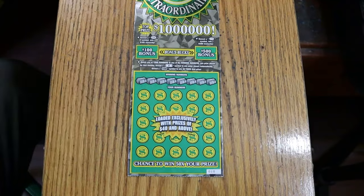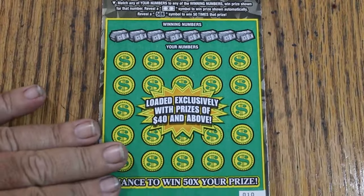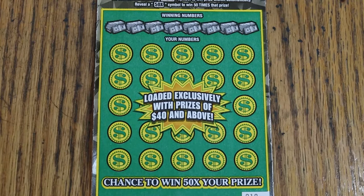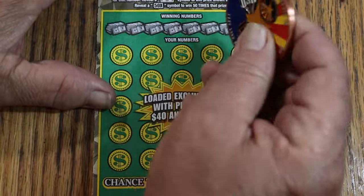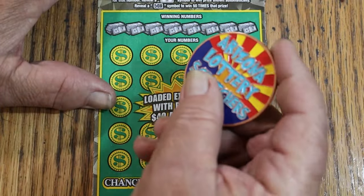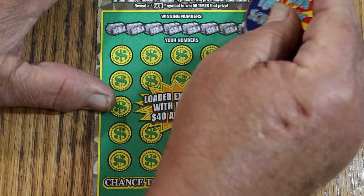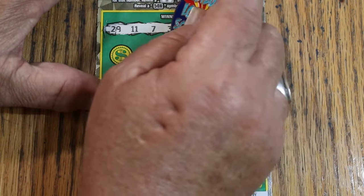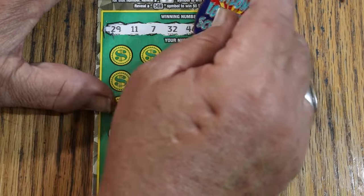I'm going to get set up here. I'll do the bonuses last, as per my usual way of doing things. Looks good — centered. It's a nice easy-to-scratch ticket, as I've said before. Nice light background with dark numbers; contrast is good. The minimum prize on this — it's a $30 ticket — but the minimum prize is $40. Going to use the old collab coin on this one.